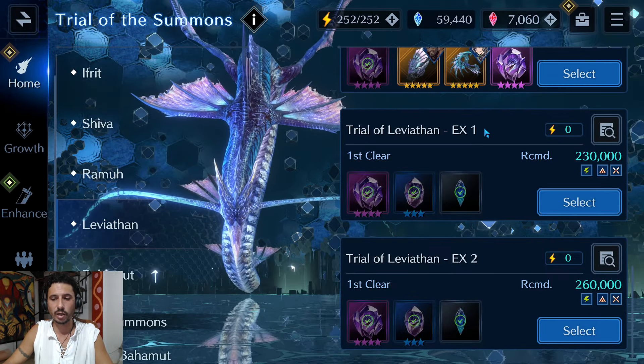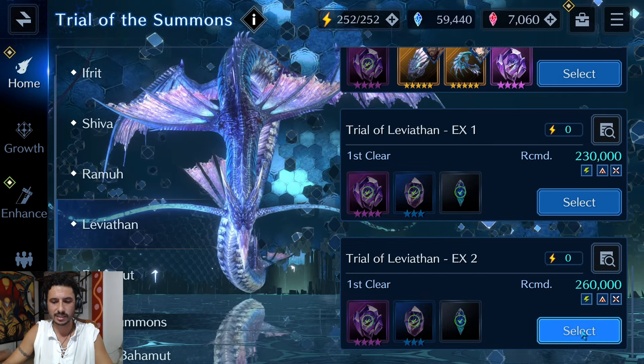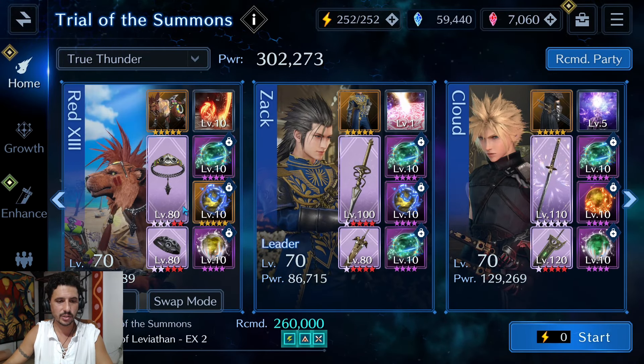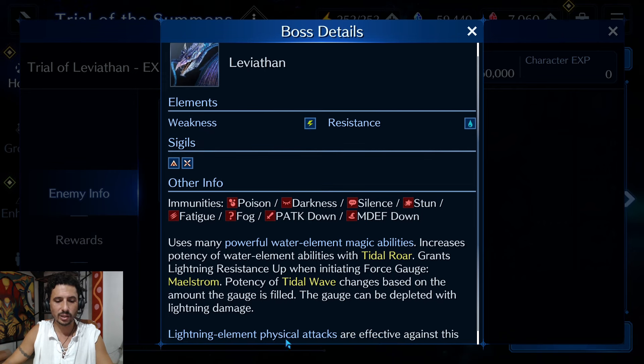This fight is extremely similar to the EX1 fight — it's just a little bit harder. Leviathan hits harder, takes less damage, but the mechanics are more or less the same. He's weak to lightning element physical attacks. He's going to use powerful water elemental magic abilities. One to keep in mind is Gyre Spume, which does an AoE magic defense down on the team — he does that right at the beginning.